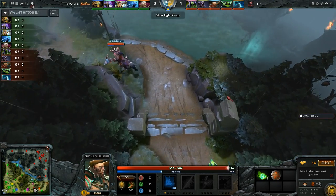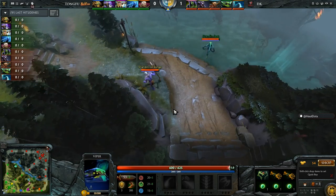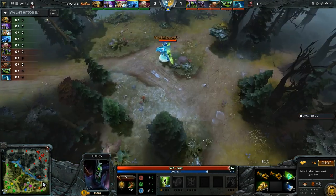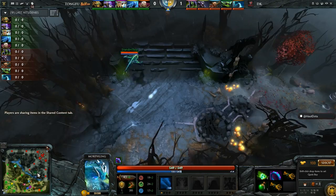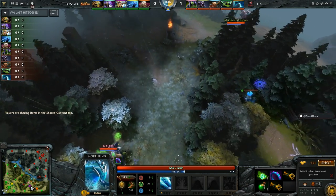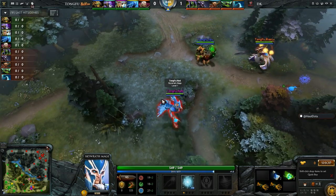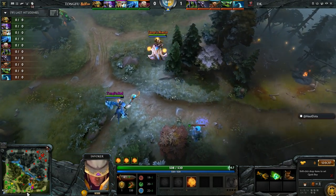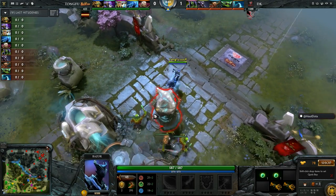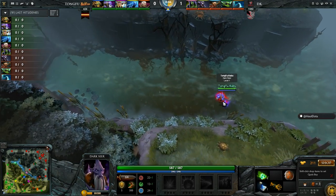You've got Black Dot Z on the Centaur Warrunner, Feet on the standard Viper, Cold Snap on the Witch Doctor. Meanwhile XBG on Rubik, Dreamy You playing Morphling — that rounds out your DK lineup on the Radiant side. Tong Fu: LPC playing Sand King, Red on Skywrath Mage, Jalev on Invoker in the mid lane, Unine on Razor in the top lane off lane, Kabu on Dark Seer.